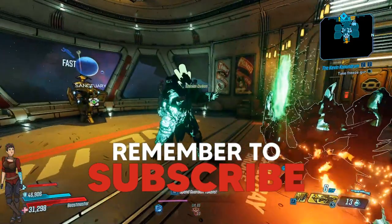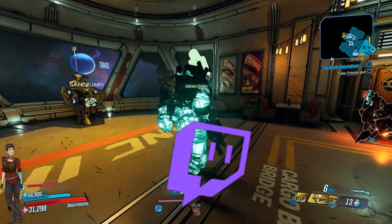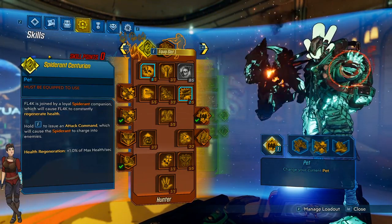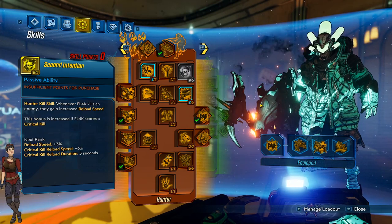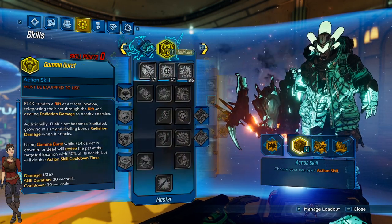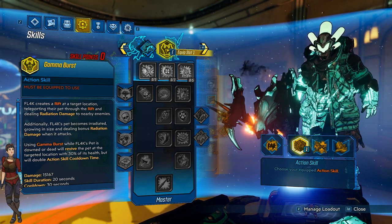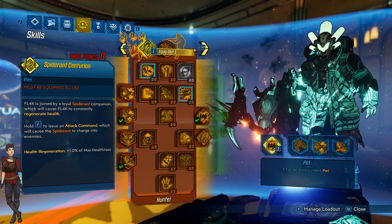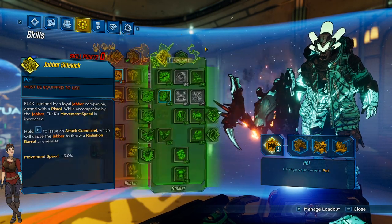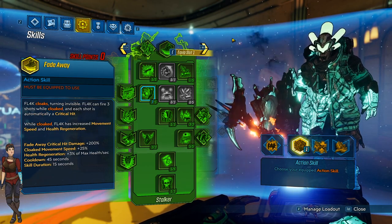Next up we have FL4K. FL4K is incredibly cool - he is the damage boy. He can do a ton of damage in terms of boss killing like no other character in the game. He is a Beastmaster, so he has access to three different pets as you can see on the left hand side. His action skills include Gamma Burst, which puts a gamma radiation bubble on the map that you can stand in to heal or to damage enemies. He has Rakk Attack, which releases rakks from his hands and is extremely powerful, and then Fade Away which makes him essentially invisible.